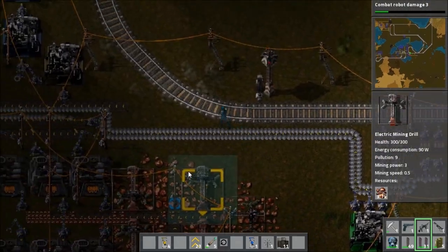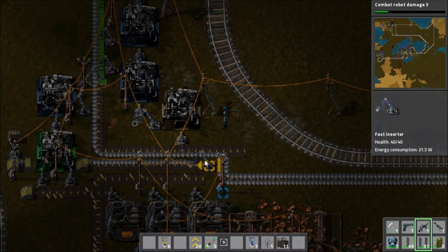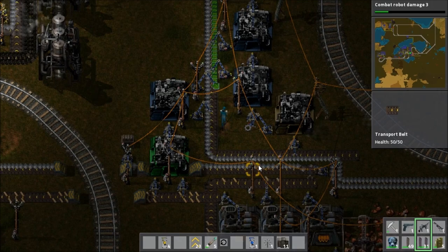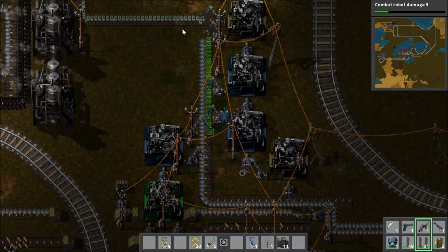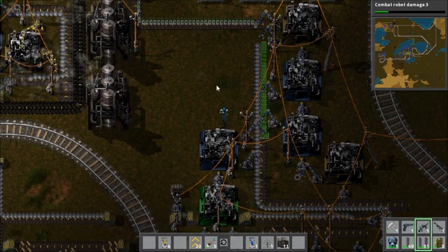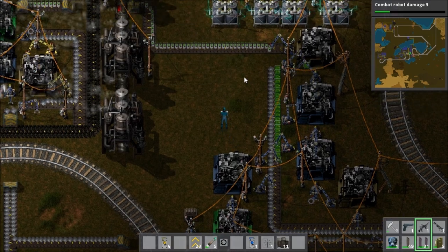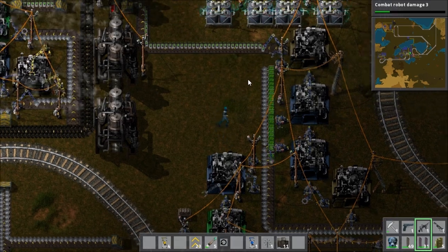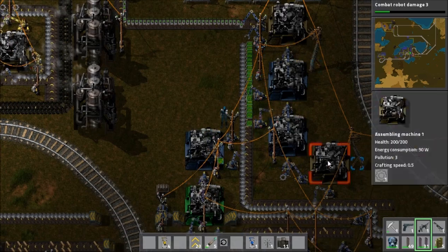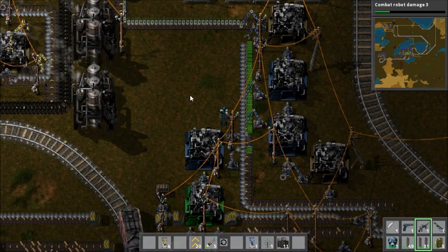Here's the copper mine that we have. It's gone laggy again because we're entering the main bit. This is one of the processing areas — this is producing smart inserter arms. I don't actually use them in production but they're used to create a science pack used for researching all sorts of stuff. You can see all these things going. It took me ages to set this up.